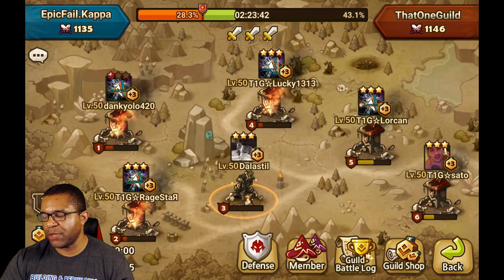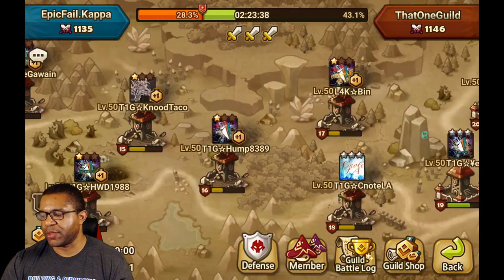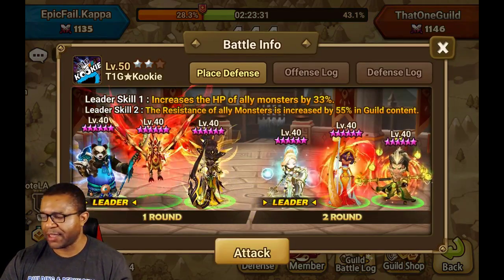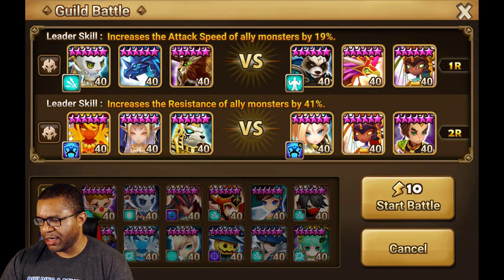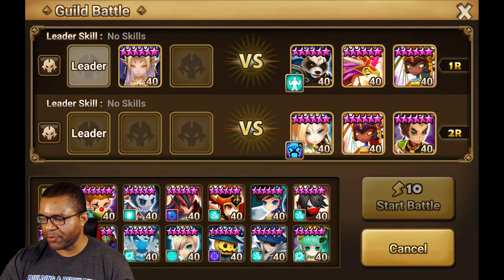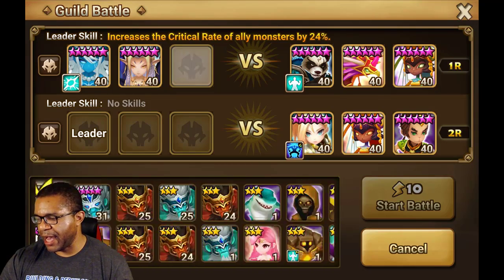We got Epiphal Kappa versus T1G, AKA that one guild. But I'm looking to get three wins with this unique challenge here. So we're going to start out with the bottom ones because that's what we got for the green bars here, which is probably a good idea given the fact that I have not done this one in a little bit. So this is what I used last time. We're going to try this yet again. We're going to use Samantha, we're going to use Theo, and then we're going to go ahead and bring in Helena. All units have passive.